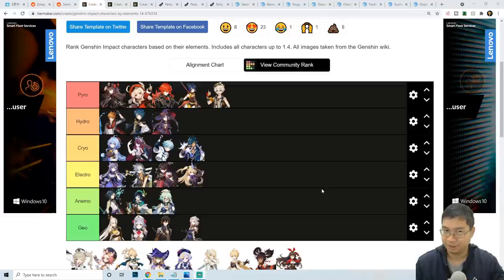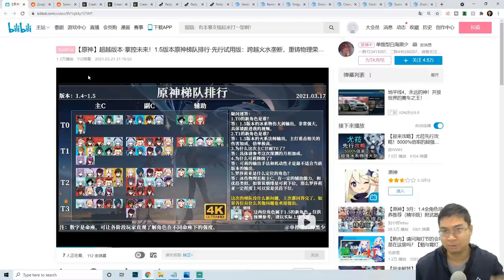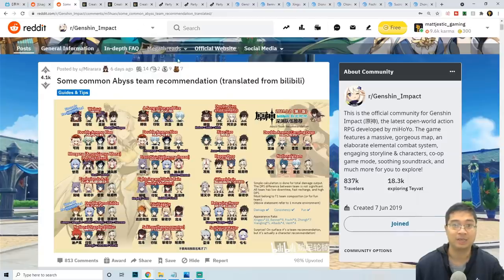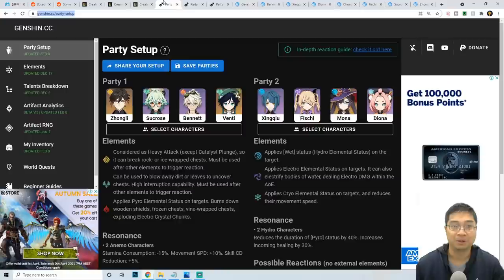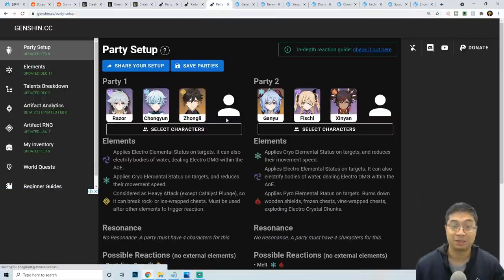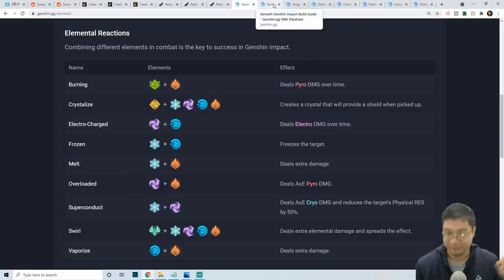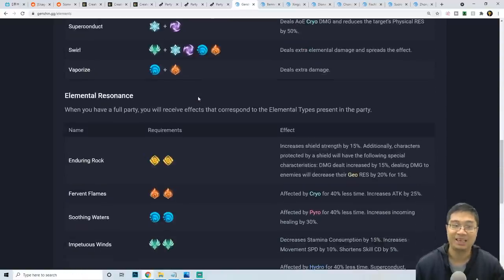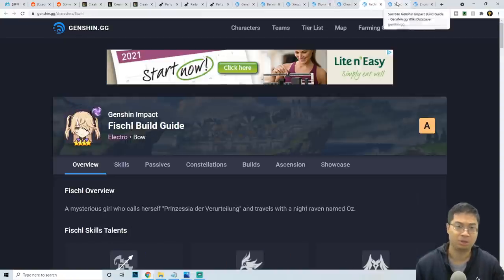Welcome everyone. Today we'll be looking at several tier lists for patch 1.4, including Rosaria coming to the party, along with the Venti rerun and Chongyun rerun. We'll be ranking characters according to their elements, going through resources from Chinese Bilibili and Reddit with different tier lists and builds. We'll go through supporting characters, build synergies, and combinations with different characters, as well as recommendations for Rosaria's cryo and physical teams.